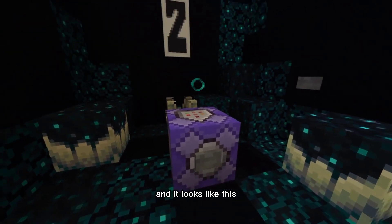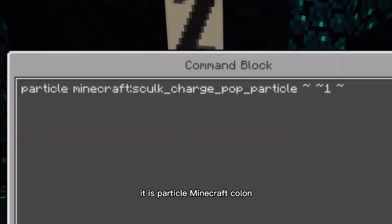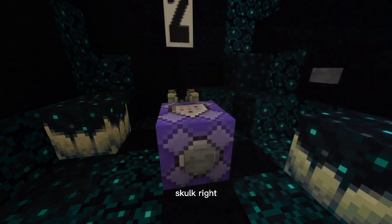In the number two spot we have the skulk charge pop particle — it looks like some bubbles. The command is: particle minecraft:skulk_charge_pop_particle ~ ~1 ~. Make sure when you're spelling skulk you do S-C-U-L-K, because I've done S-C-U-L-C before and the commands haven't worked.